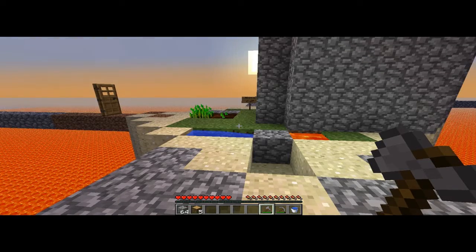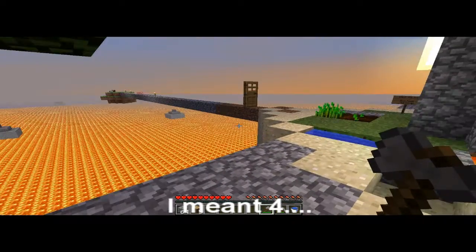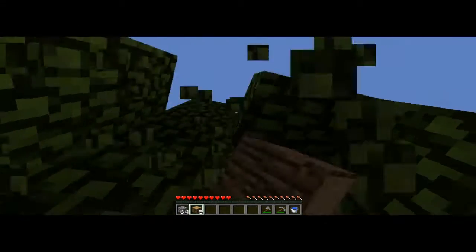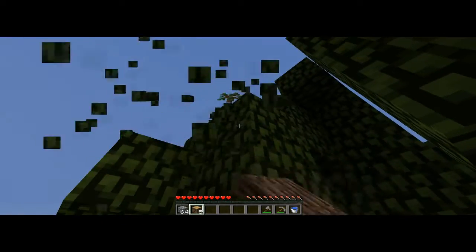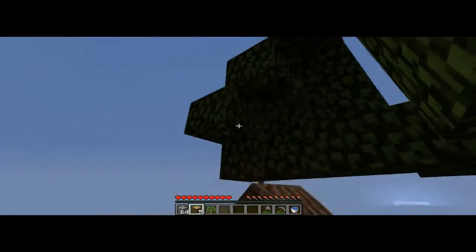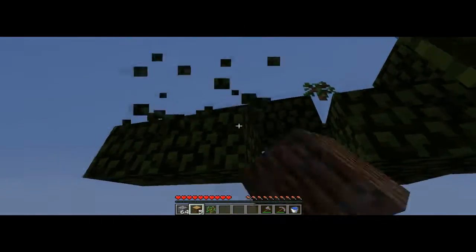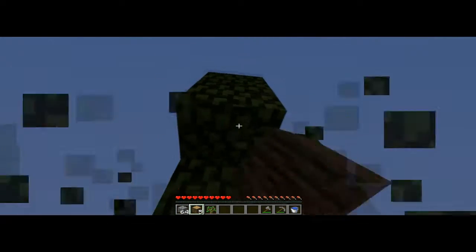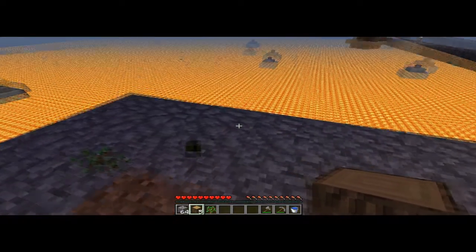Hello guys, my name is Newbie and I'm bringing you another episode of Sky Tom Survival, and now we are actually on number 3. I have just taken down this tree and gotten a full stack of cobblestone. My iron pickaxe broke so I have to make a new one, but I don't really need it right now. I've done some preparation and I'm just going to sleep first, then we are ready to go to the other tomb — it's called a tomb because the map is called Sky Tom Survival, so I think that's pretty logical.